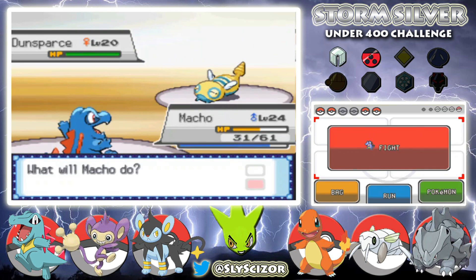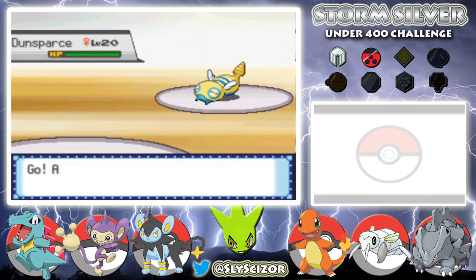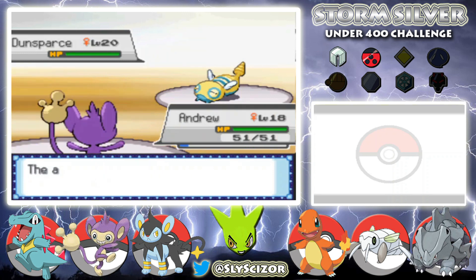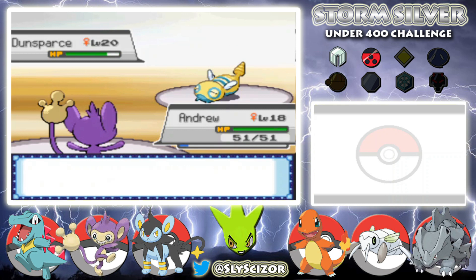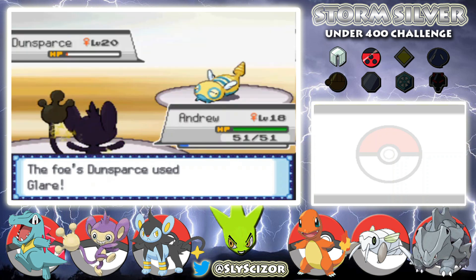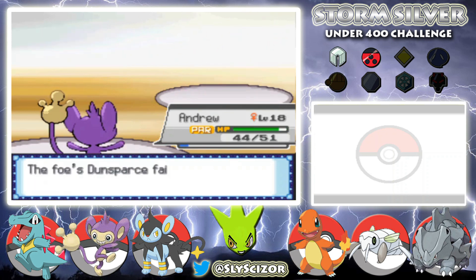Last up is a Dunsparce — let's go. Aipom may be able to deal with it. She uses Glare but misses — Headbutt, and we get a flinch. I'm not doing much damage but if we keep getting flinches... she misses Glare again, hits it on the last one, but we get through. Andrew putting in some work.